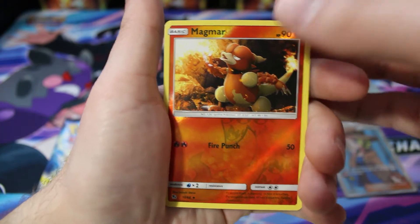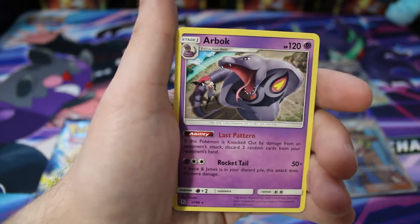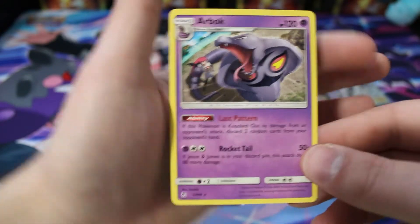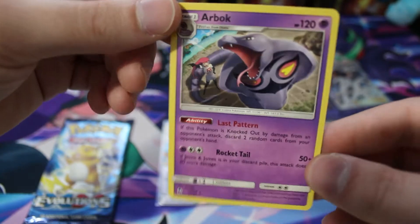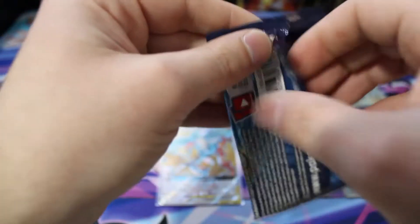Going a bit slower because this is our last Hidden Fates pack — we've got a reverse Magmar and just a regular Carbink. That's it for Hidden Fates. We have one pack of Evolutions left — let's try and pull something huge. At the very end I'll collect my cards, put them in sleeves, and then we'll go over what exactly we pulled in today's video.